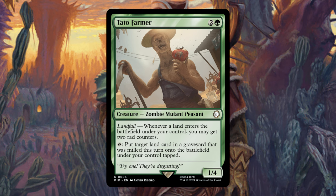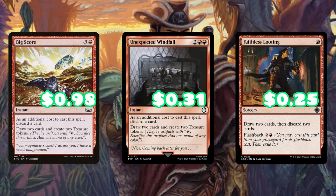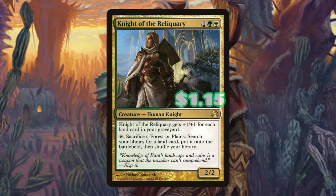We get lands into our graveyard, we can put those lands onto our battlefield if we miss our land drops, and this is just going to reduce the cost of our commander, getting him onto the battlefield that much faster. Big Score, Unexpected Windfall, and Faithless Looting are amazing cards at getting lands into our graveyard in the early game while ramping us or getting us the cards we need. Knight of the Reliquary is going to be really good at fetching those deserts out of our library, putting them onto the battlefield, while also putting lands into our graveyard.